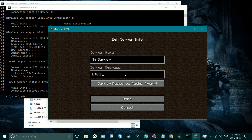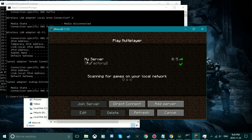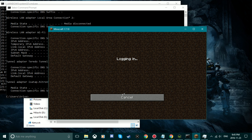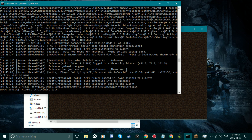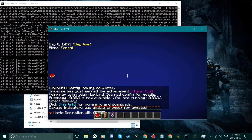Your friends are going to have to type in that address, and also add in the port. Then we're going to join the server and load in. You can see that I just logged into the server — just have to wait for Minecraft to load up. And there we go, we're on the server.